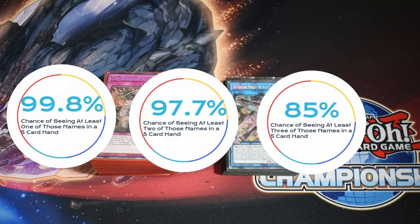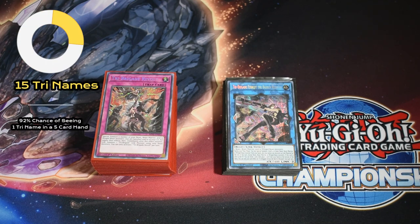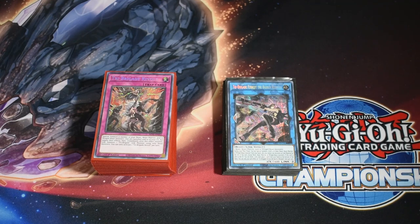That gives a 97.7% chance for two names and an 85% chance for three names. So when I showcase these two-card combos, know you're at about a 97% chance of seeing that — you're going to have two names almost no matter what. The second part: we play 15 Tribrigade names, which gives about a 92% chance of seeing at least one in a five-card hand.